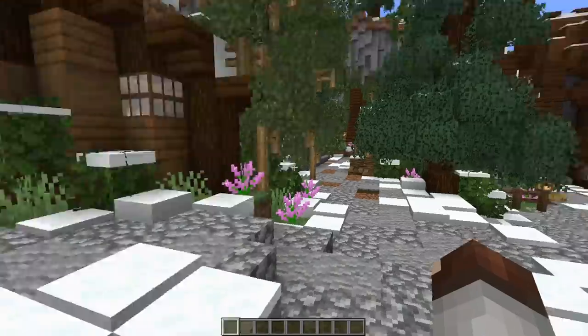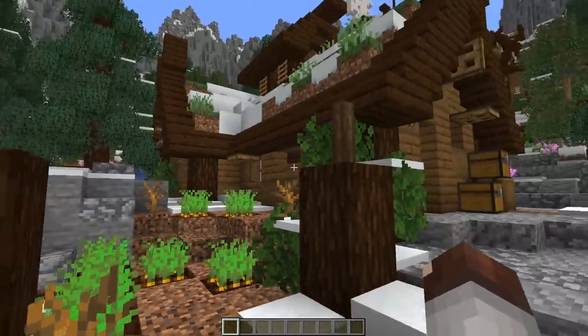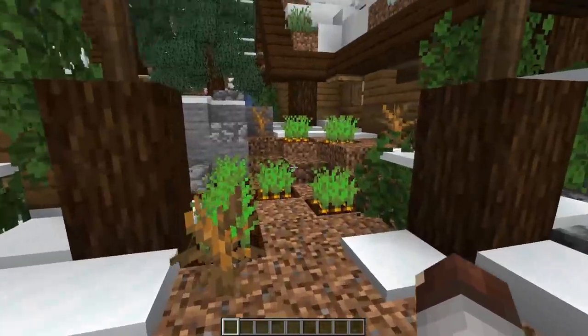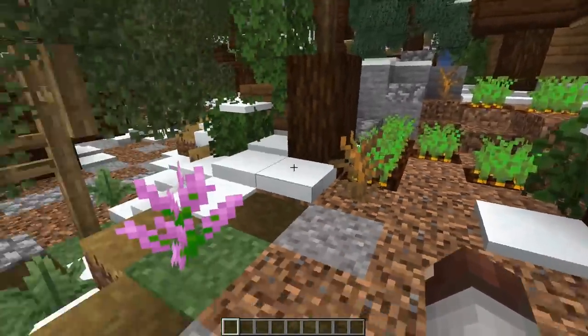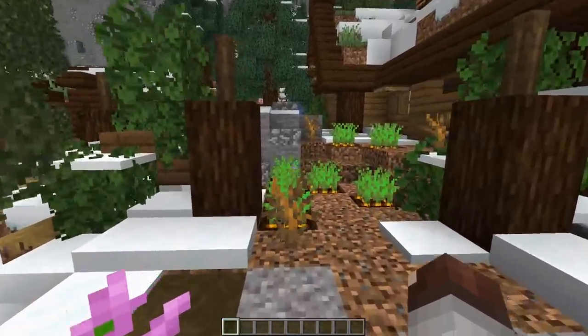How about a veggie patch? Right behind me, we've got a little bit of a carrot patch right here. Maybe you can just throw some of these around. Got some more empty space in your villages? Fill them with something. They won't just have dead space and grassy lawns inside a village — they'd probably use that for something useful like food.